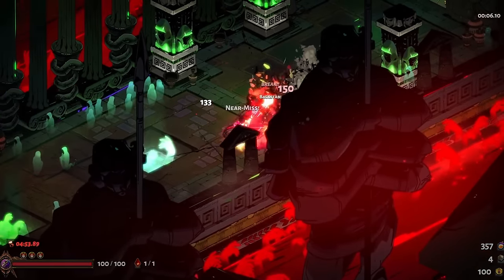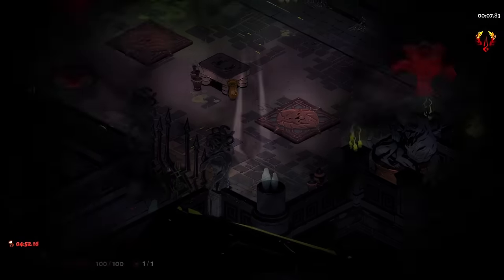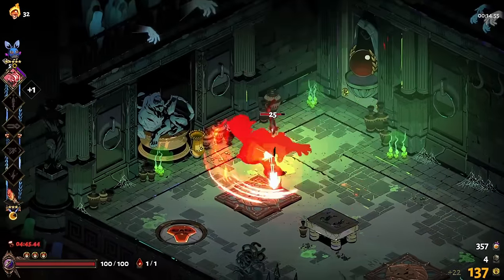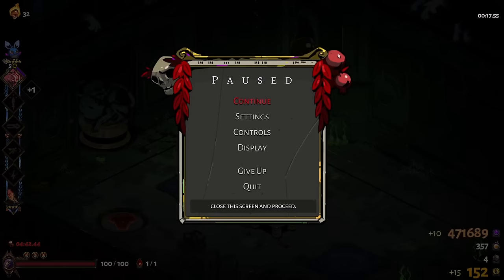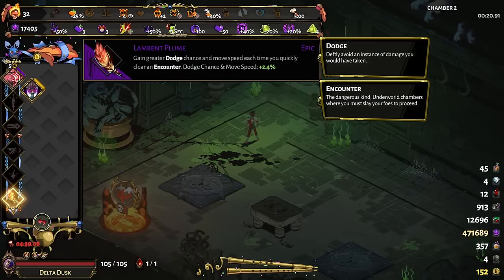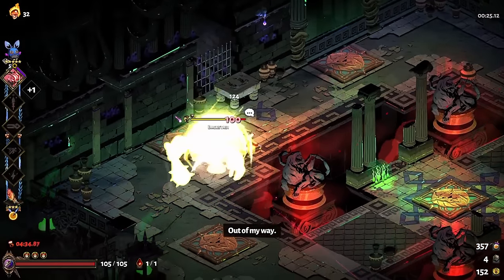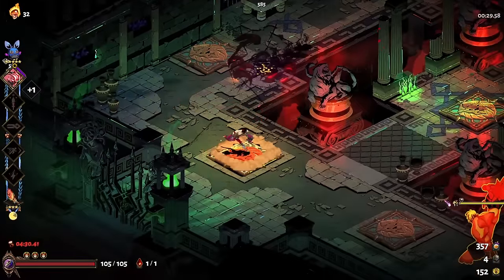So, dodge chance — how does that work? Dodge chance is what they would describe as additive, which means that if you have multiple sources of dodge chance, simply add them together to get your total dodge chance. We have 15% from the aspect, and now we have 2.4% from this, which means we have 17.4%. If you don't count Ruthless Reflex — trying to add that in is tricky because you have to think about when it's active and when it's not.